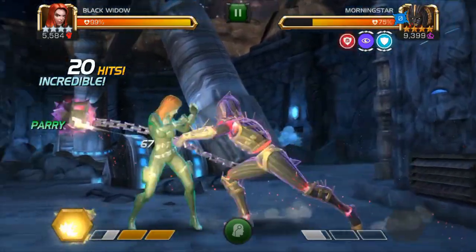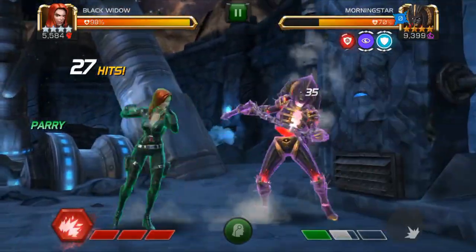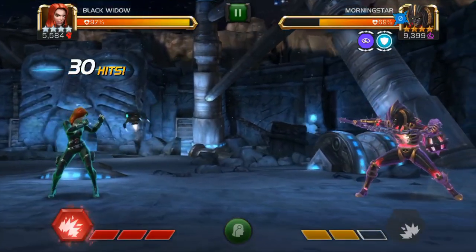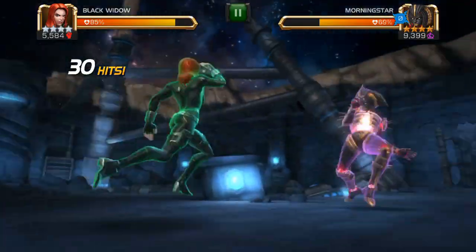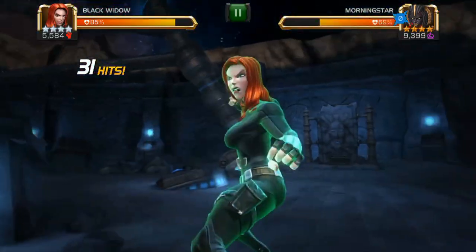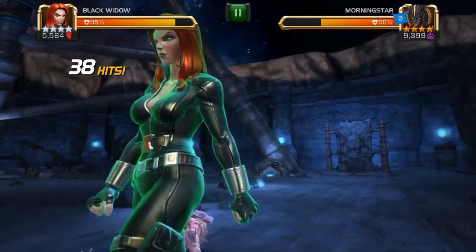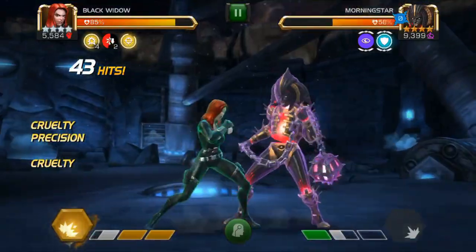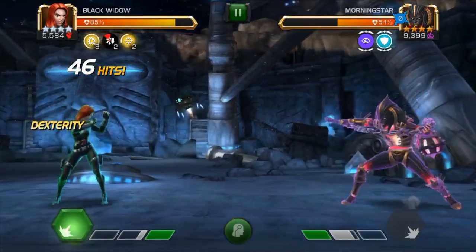We're going to save up for a Special 3 here. If you're quick enough, you can actually get the Special 3 twice in a row. I'm going to let her use her Special first. I tried to evade but ended up blocking, so we're going to throw our Special 3. I'm going to try and get another Special 3 — didn't quite have enough there. The only downside to reeling off two Specials is it drains your power faster than if you only did one.